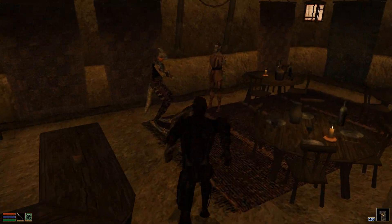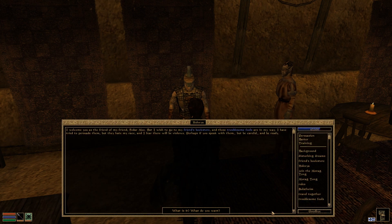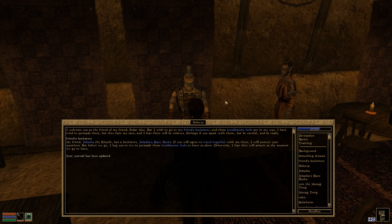That Argonian being stared down — that's Hulia. We should talk to him. 'I welcome you as the friend of my friend Fedarmak. But I wish to go to my friend's bookstore, and these troublesome fools are in my way. I have tried to persuade them, but they hate my race, and I fear there will be violence. Perhaps if you speak with them — but be careful, and be ready.' Tell me about your friend's bookstore: 'My friend Jobasha the Khajiit has a bookstore — Jobasha's Rare Books. If you will agree to travel together with me there, I will answer your questions.'